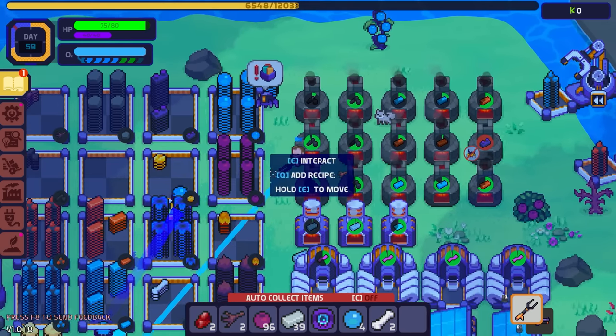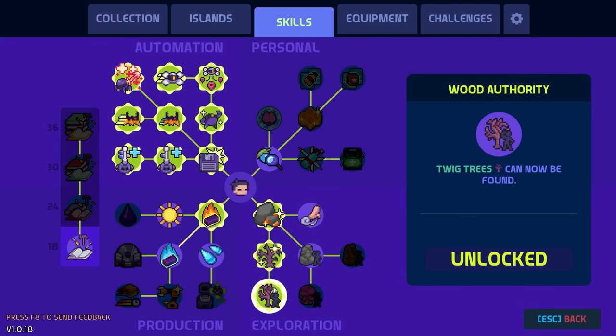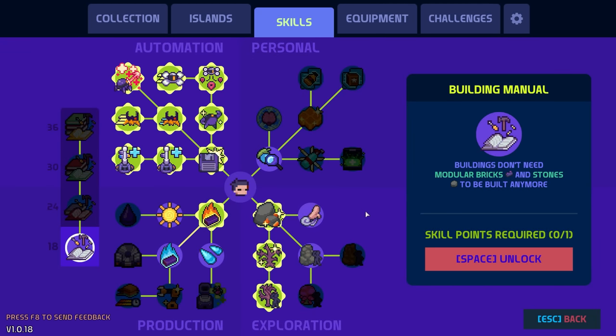I just unlocked a skill: buildings don't need modular bricks and stones to be built anymore — that's actually really cool! Next time I get a point I'm going to grab that.